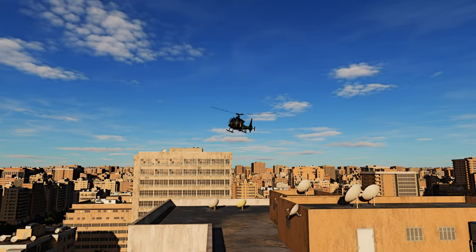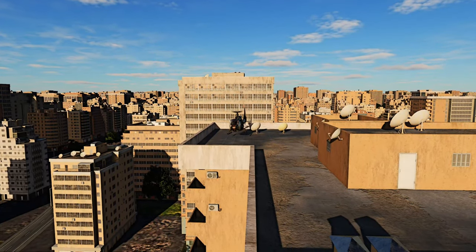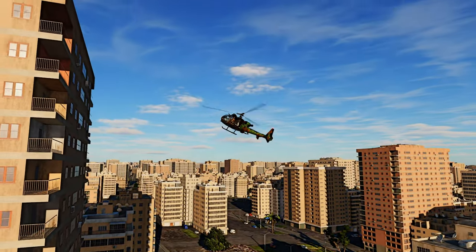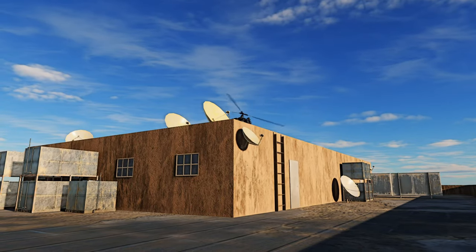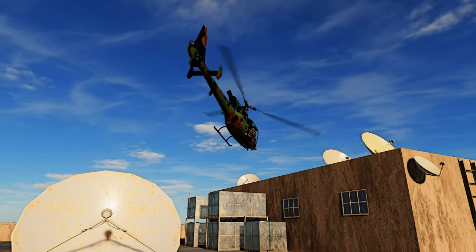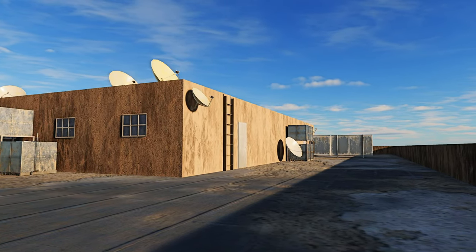Now we'll get into a little bit of rooftop landings. Right here I'm going to show you a textbook rooftop landing. Here's another one where I'm coming up kind of fast, and I actually have to look around to see where there's a good spot to land on this one, because I was coming up from the ground and I wasn't able to see exactly what was going on until I got up top to get a better visual.